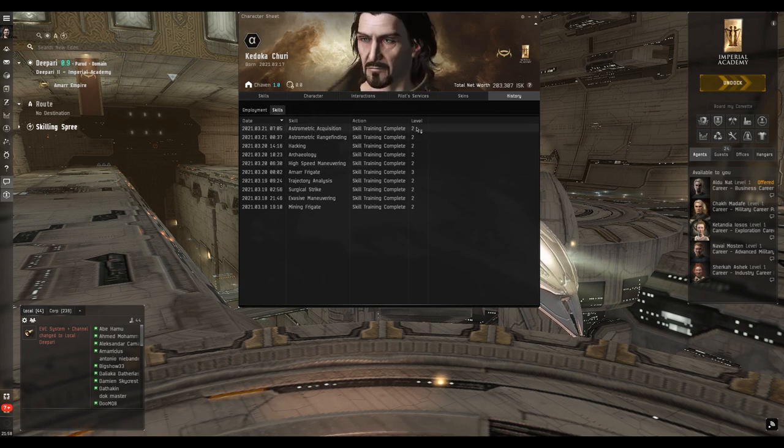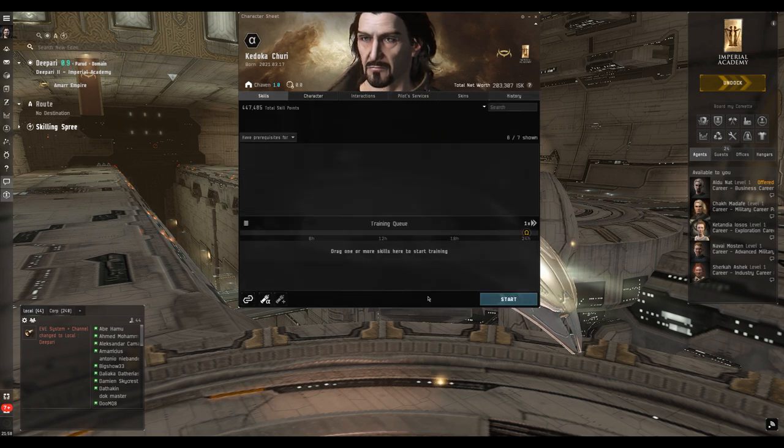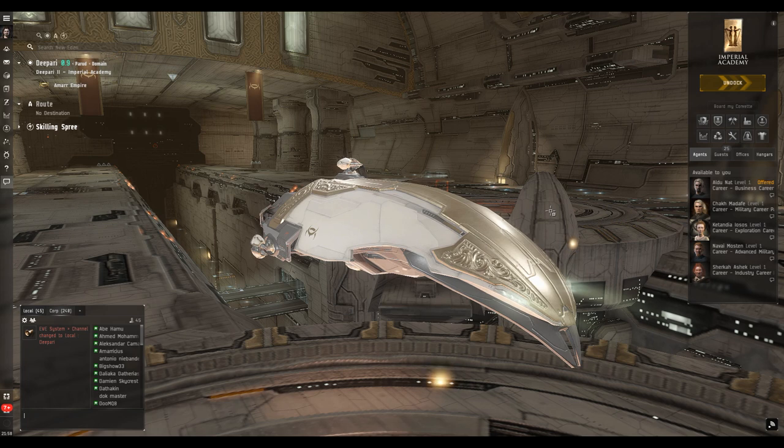I've done some skill training — it's been a couple of days since the new player experience introduction, so I've learned a few skills, just to level two. The only one I've taken to level three is Amarr Frigate. I'll talk about skills and their relevance as they come up. I don't want to inundate new players with too much at once. You'll find links in the description to guides on the basics, including the skill tree and ship fitting. Any questions, leave a comment or catch us on the Discord.